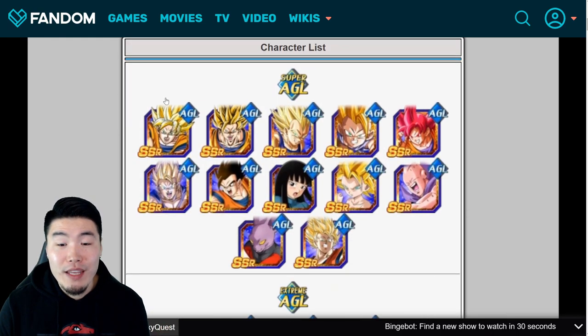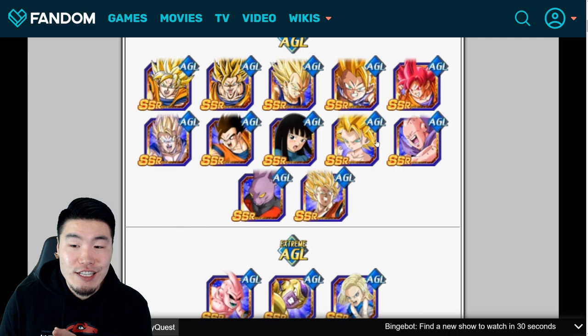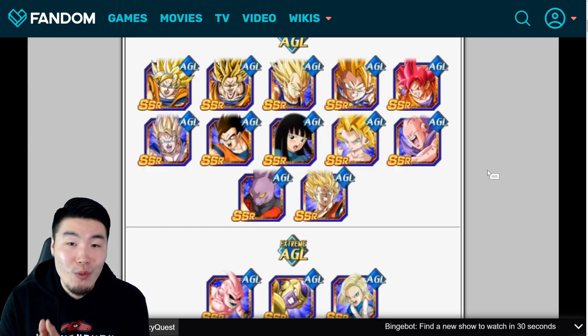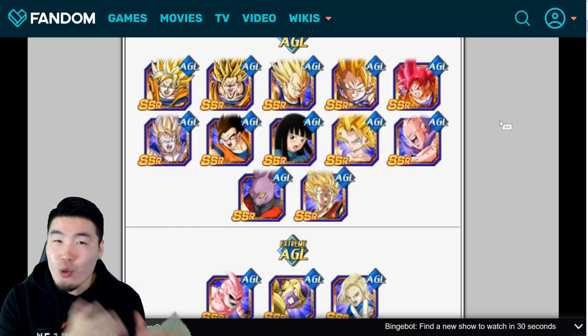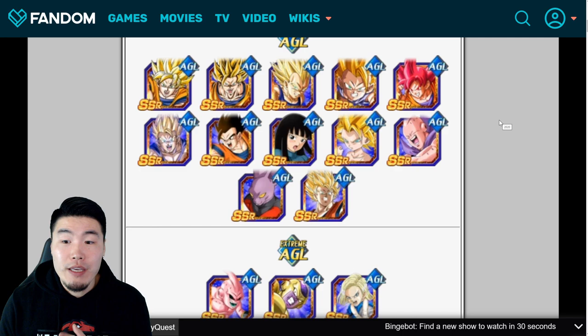Let's start with the AGL characters first. Right off the bat, the first thing that stands out to me is AGL FitBuu. Before his Dokkan Awakening he's pretty mediocre, not really worth paying attention to. But after his Dokkan Awakening, which is now available on global, he becomes an absolute monster — getting 300% attack on defense plus a high chance to dodge all attacks for seven turns. He's crazy for short to medium length events.